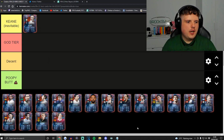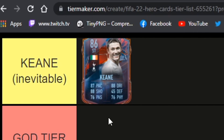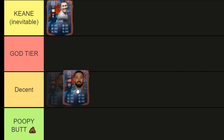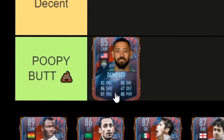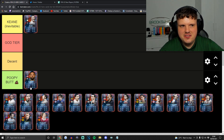Let's get the eyesore out of the way — Clint Dempsey. The amount of times I nearly called him something else... I don't know where to go with this man because we have to compare him to Keane, the god, the goat. He's not as good as Keane. He's US, also playing for MLS — the links are a bit poopy. Stats-wise for a CAM, you want passing to be better than shooting, and he doesn't have that, so he's going into the Poopy Butt tier.